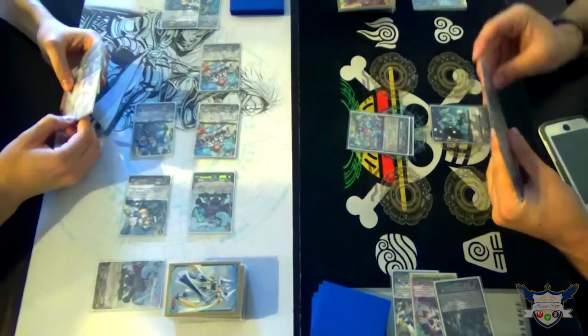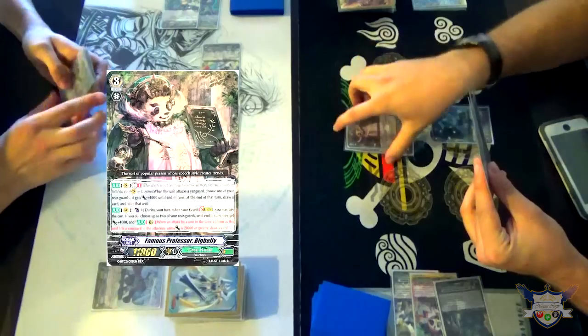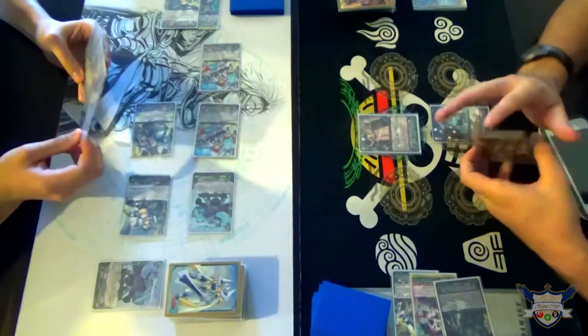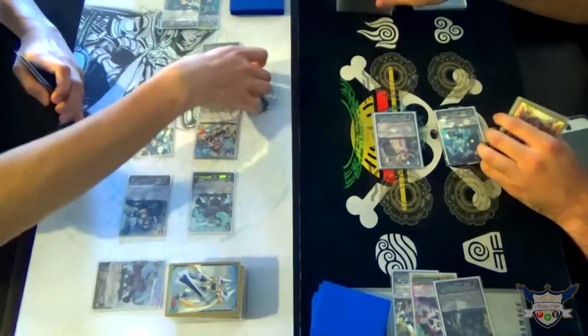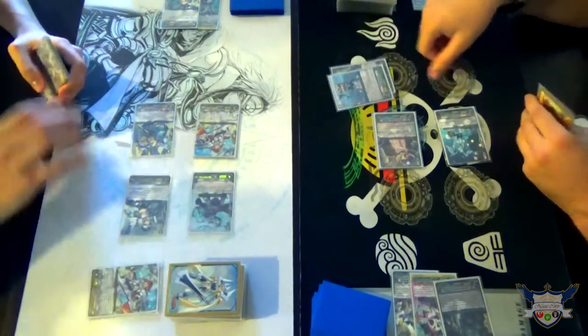Turn out. Stand and draw. Ride. Let's go sixteen to the Rear Guard Twin Sword. Sure. First check. Baseability. Second check. See Otter.